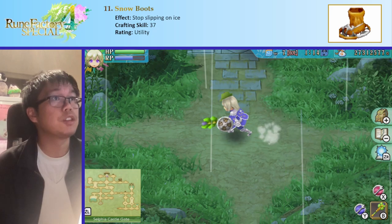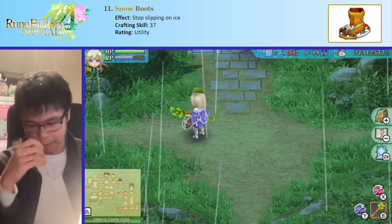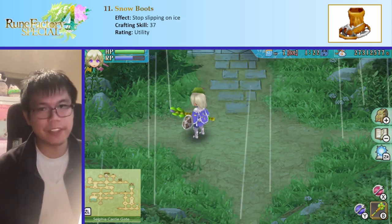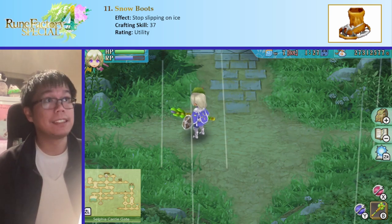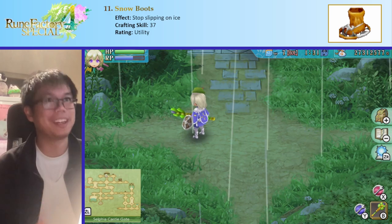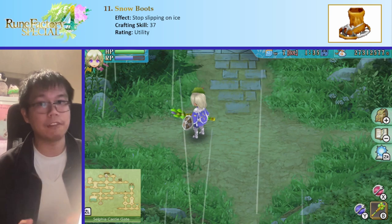The next one are snow boots, which stop you from slipping on ice. This is like the anti-wind ones — pretty pointless. In maybe two areas of the game there are ice planes where you slip and slide a bit. It just stops you from slipping in those two areas. Not really worth it, but technically they have fair use.